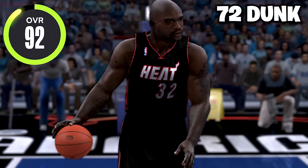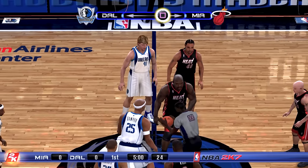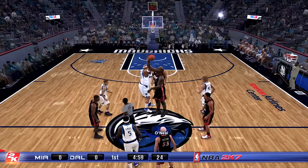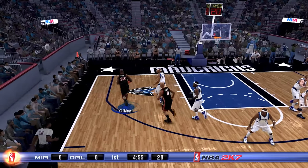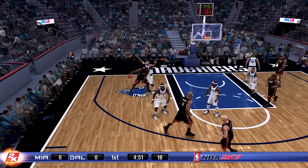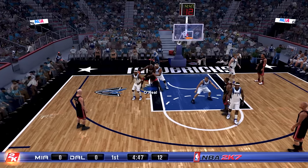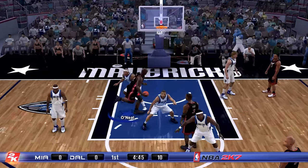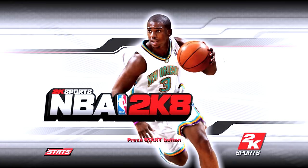Moving into NBA 2K7, Shaq's on the cover once again with a 92 overall and a 72 dunk rating. For this 2K we are now on PlayStation 3 and the graphics improved a ton. I'm gonna attempt a dunk with Shaq in the paint — back him down right here. Come on, we're kind of stuck. Here we go, we're getting double teamed and there's the dunk — yes sir!